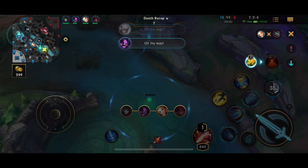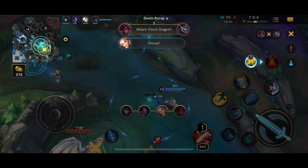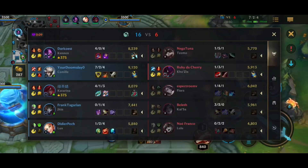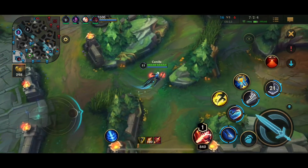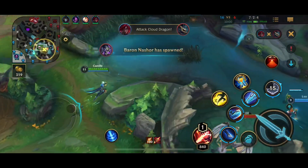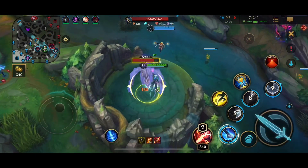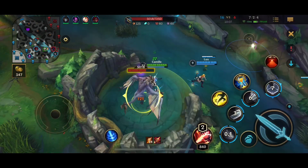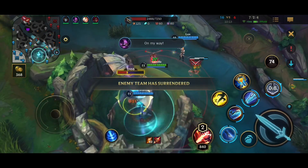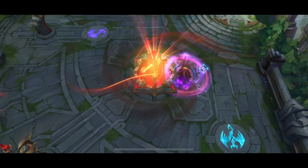The dragon is spawning so I'm saying we should group around it. The big things to consider when ganking are: the big ultimates from both your teammates and your enemies, and whether they're off cooldown or on cooldown; the wave positioning, because that will almost always tell you where enemy champs will be positioned and whether they'll be overextended; and then of course the health bars — if they're super low or full health. Getting a gank on a full-health Garen probably isn't the move. They surrendered, so that's going to be it for this video. I hope you all enjoyed it — make sure to like and subscribe, and I'll see you all in the next video.